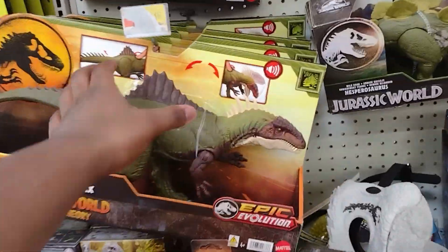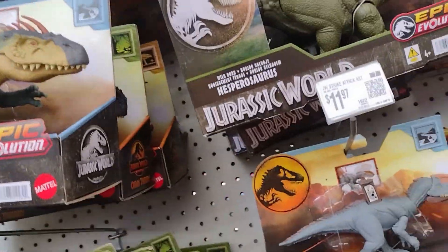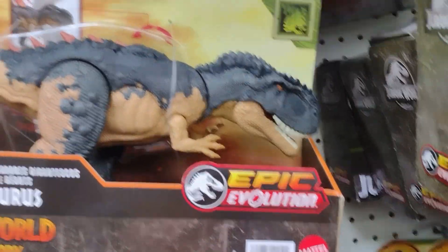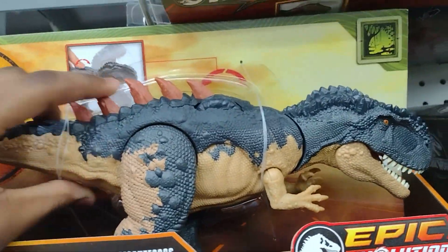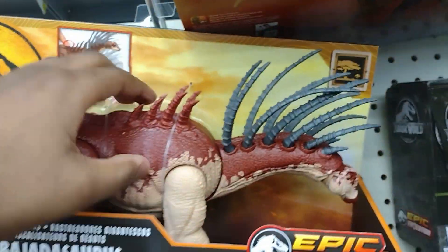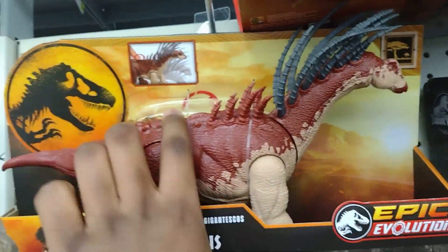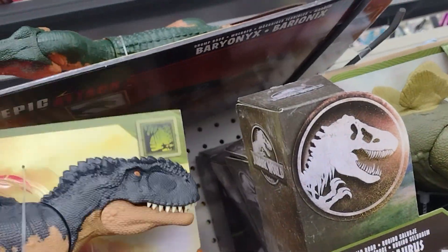It's a little bit messy, but they have the Bacospinax, Hesperosaurus, Neovenator, Maposaurus, and Bajatosaurus. I didn't even realize these figures were here. Maposaurus is pretty cool, and I think the button's back here for the spikes. They also have the Bajatosaurus back here as well, which is pretty cool to see. Nice to see those figures put back up here.